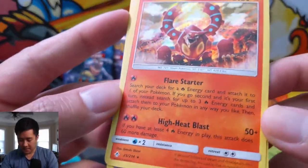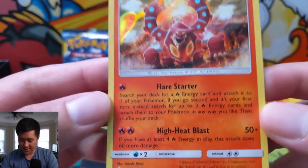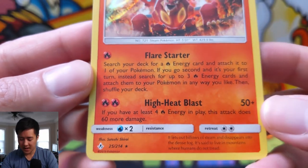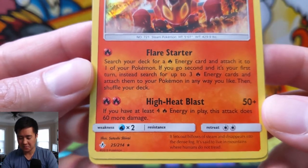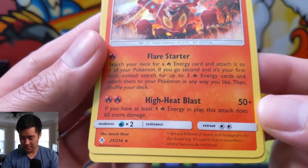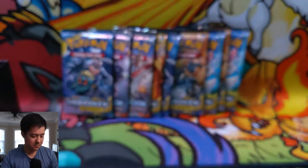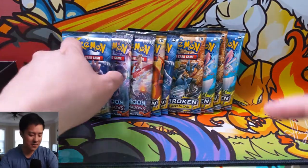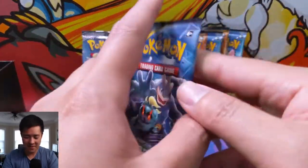Oh, Gengar reverse — I do love that art — and then Volcanion. People are using this card and I don't get why it's so good. I guess High Heat Blast is really easy to pull off, but it only does 110 damage. I believe it's good when I see people use it, but I just don't get why.